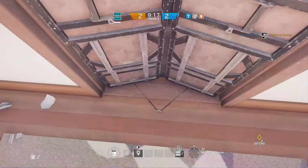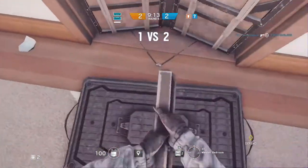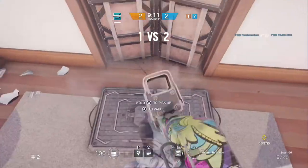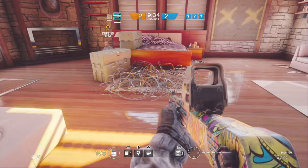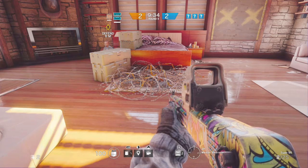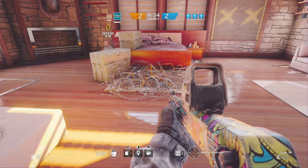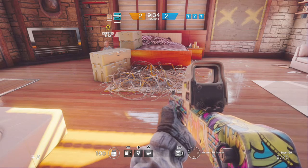Number 2: put them behind a teammate's shield, similar to Cav's can trap, but be careful as the enemy can vault and shoot at the trap before it catches them. Number 3, and possibly the most obvious: have someone put barbed wire on top of it to hide it. It won't completely hide it so the enemy will tend to see and shoot it, but that will give away their position, so it still becomes an effective knowledge-based deterrent.